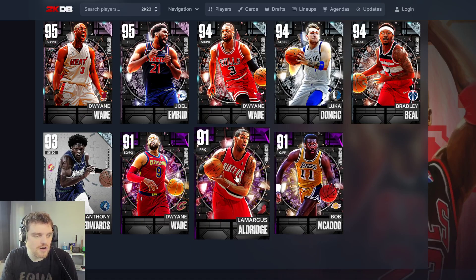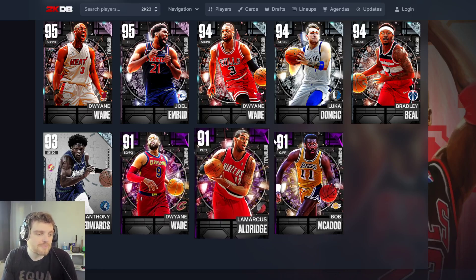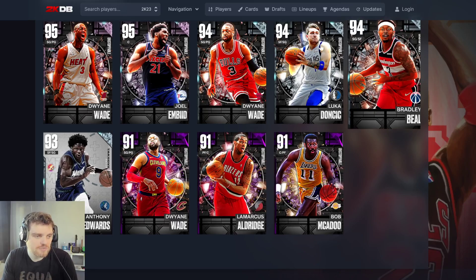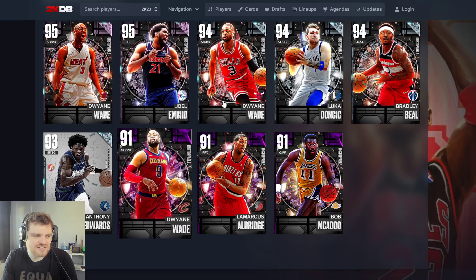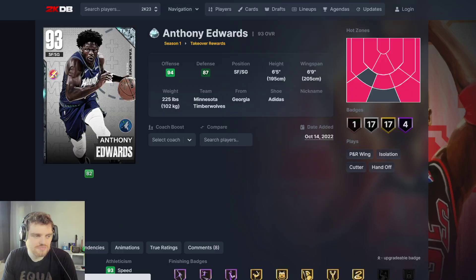So the cards we have are McAdoo, Aldridge — at least we got a popper, we're going to get a cheap popper. Hopefully he gets like an 80 block or something, he could be nice. Bob McAdoo, we got a speed — he's going to be like an 85 speed center though, he's just going to be small. He might be able to shoot a little bit though. We got Dwayne Wade, Anthony Edwards, Bradley Beal, Luka Doncic, Joel Embiid, and another Dwayne Wade. I don't like the fact we only get six new cards that are realistically attainable, six new players a week, but it is what it is.